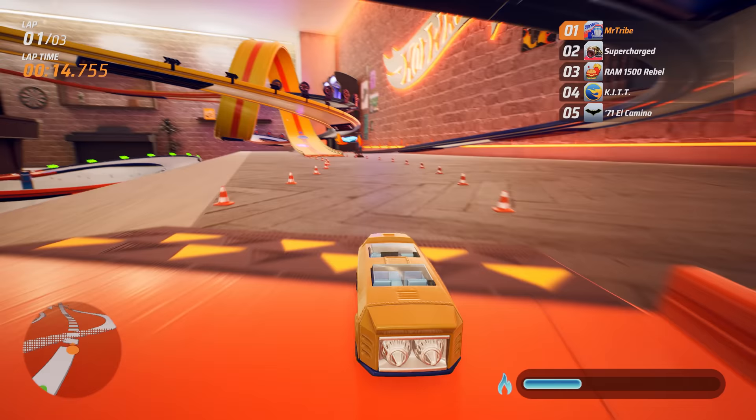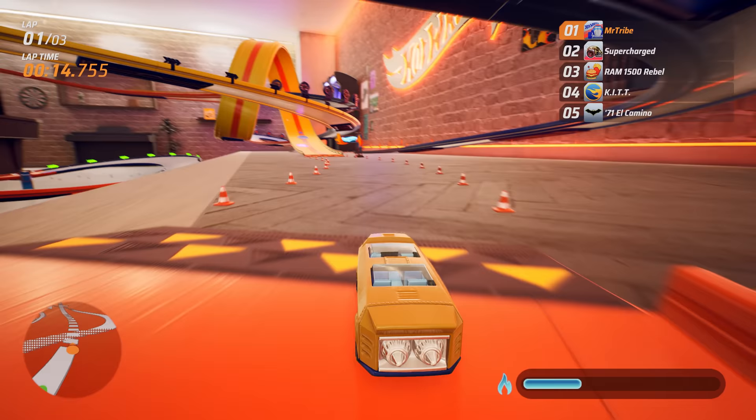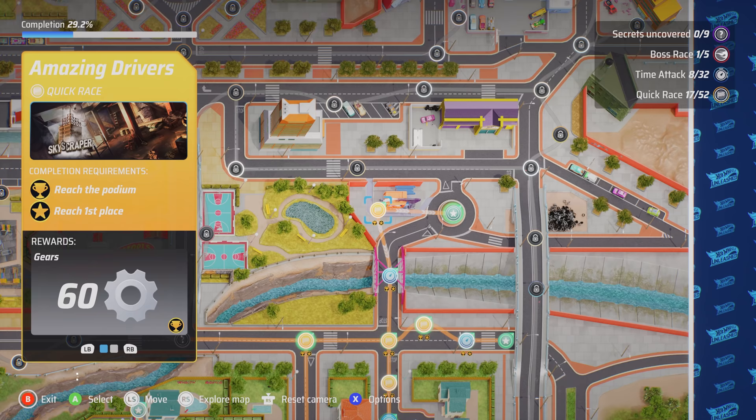Note: you can use the right joystick to navigate around the City Rumble map and zoom in and out using the triggers. Exact inputs for each platform can be found at the bottom of the screen.